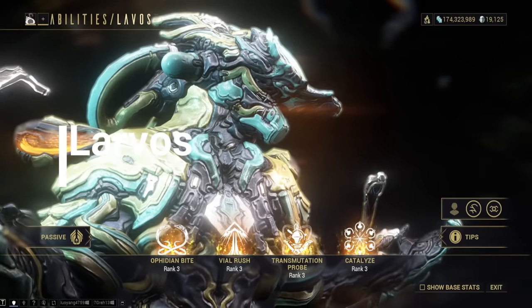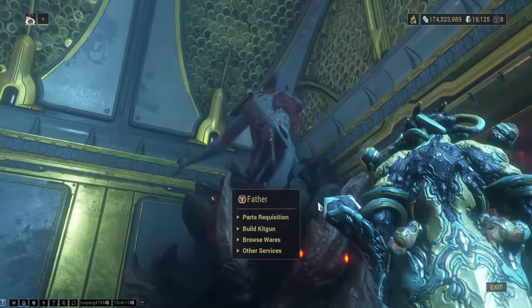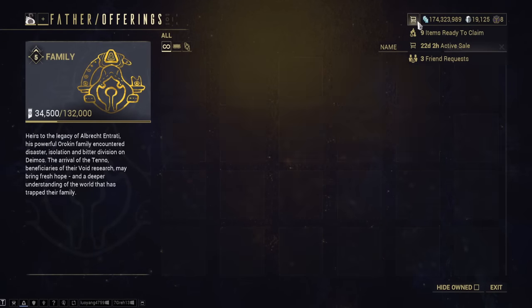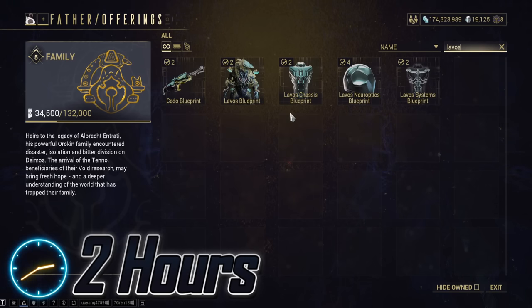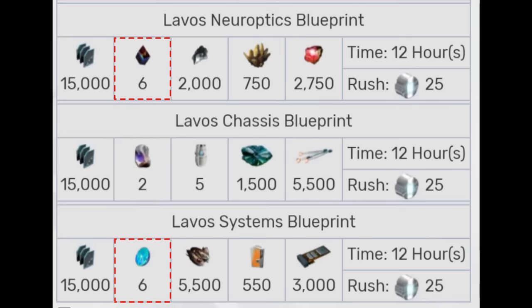Lavos. All of his parts and his blueprint are available through Father on Deimos and will only cost 20,000 standing. You do need to be level 3 with the Entrati family, so expect to spend 2 hours on this — though you will also have to wait out the standing cap and do some mining in the Cambion Drift.